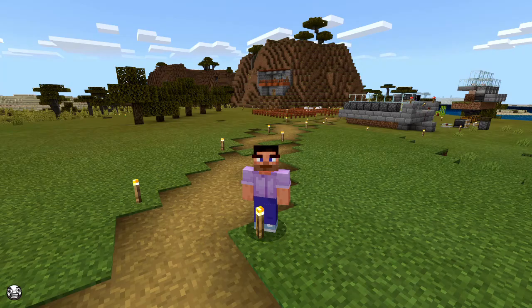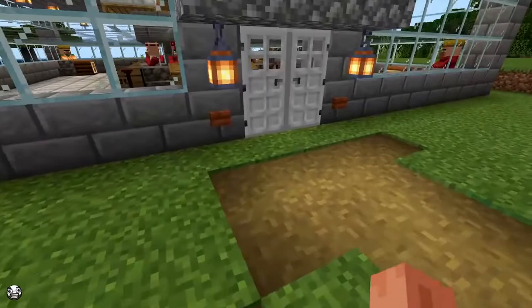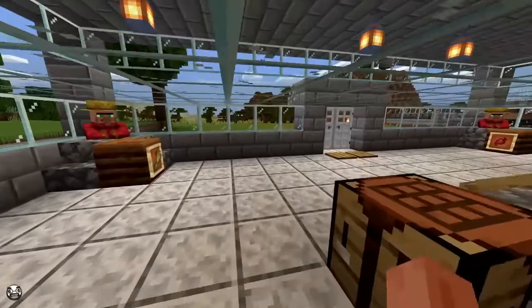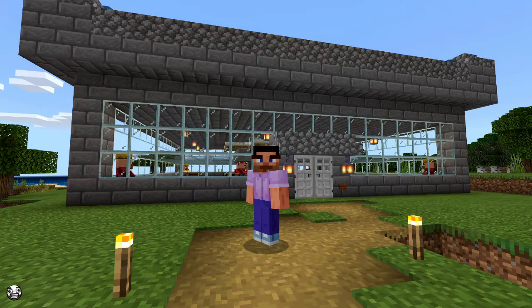Hey, what's up guys, HobsonPlays here and welcome to a tutorial on the iron farm that I've been using in my survival playthrough. This iron farm doubles as a trading hall, so you get lots of iron drops as well as the ability to trade with villagers. I've got some farmer villagers and some librarians, and you can see you get quite a few drops, lots of roses, string from cats, and this was half full of iron so you do get quite a bit of iron.